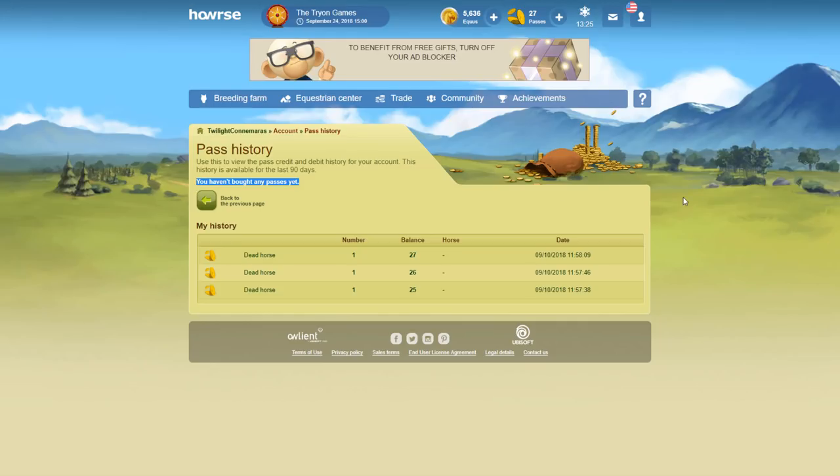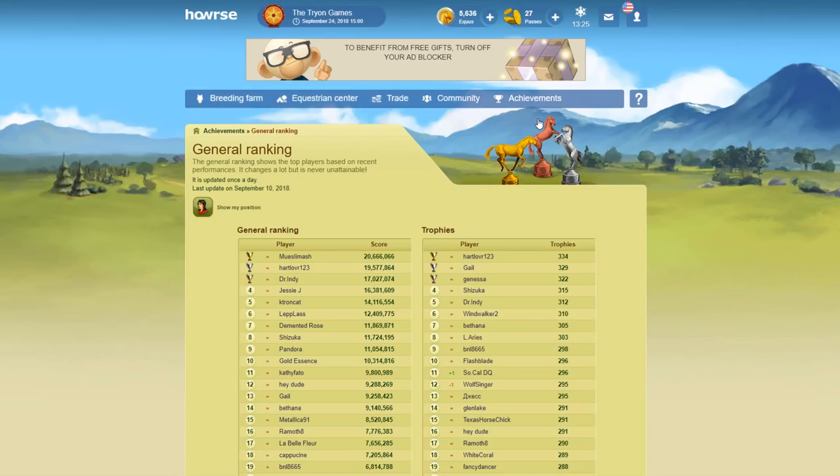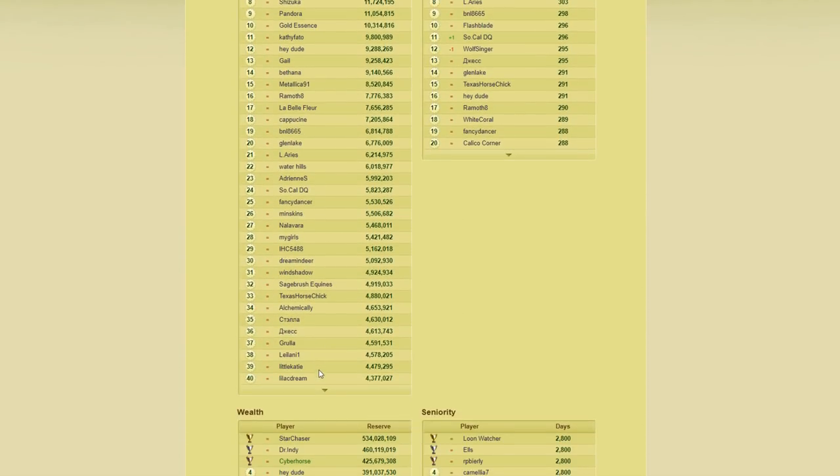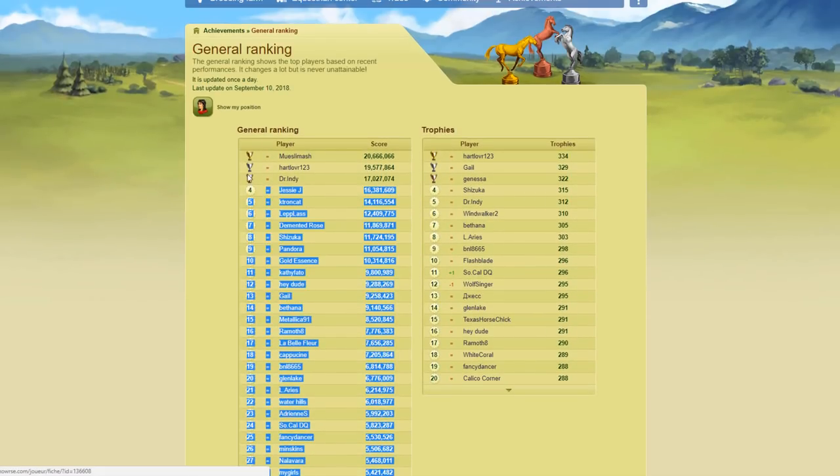If you don't want to buy passes, the other ways are by reaching certain rankings. Starting with general ranking — this is not one I would automatically recommend because getting into the top 50 on most servers can be very hard. Big servers like international have very large scores from people who've played for years. Things that contribute are your 10,000 most skilled horses, trophies, and seniority. Don't work on this unless you're already very close to the top 50.